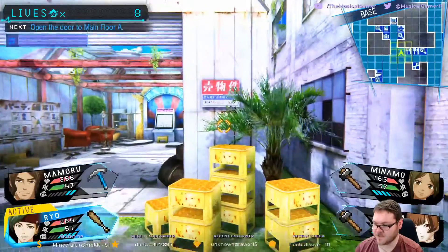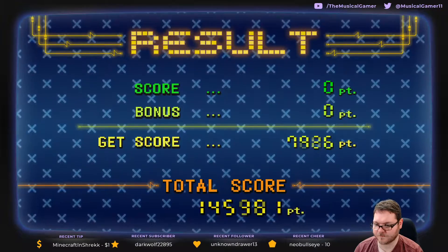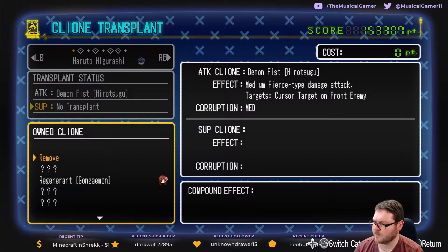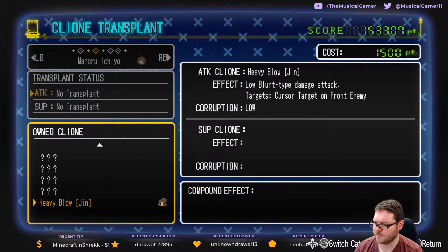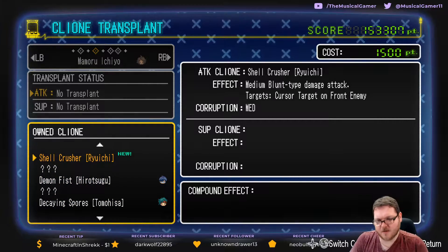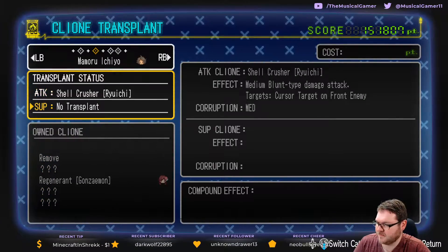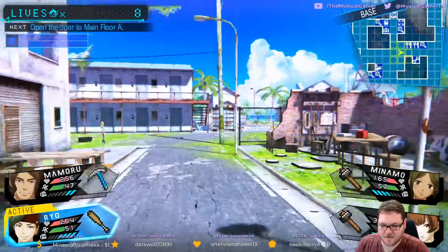We're all practically filled up on stuff. We could probably equip this Cleone to somebody - I'm curious what it is. It's another attacking Cleone - shell crusher, medium blunt type damage, targets cursor target on front enemy. We never really use our Cleone ever. I guess we'll give Mamaru his first Cleone - seems fine with me.